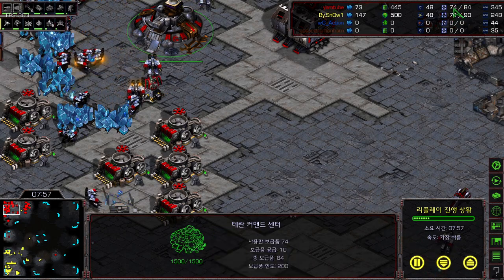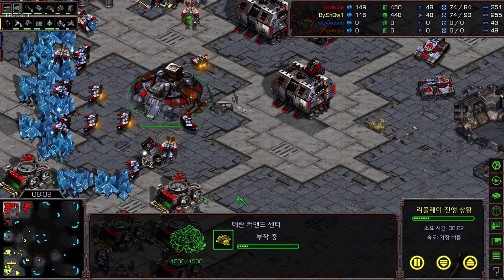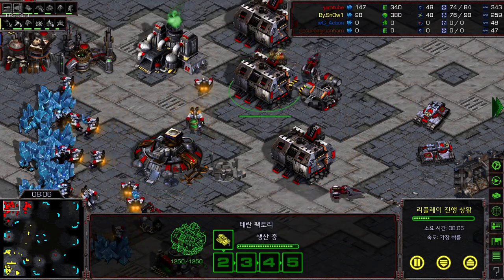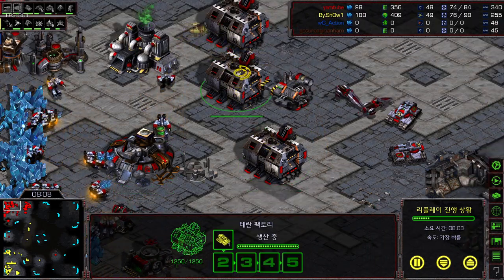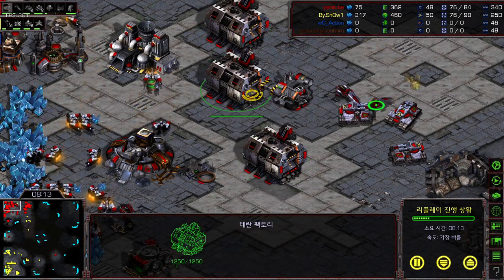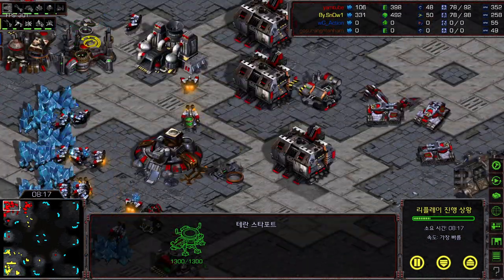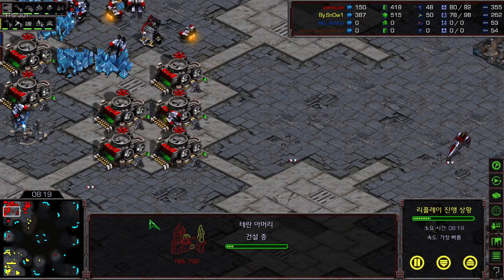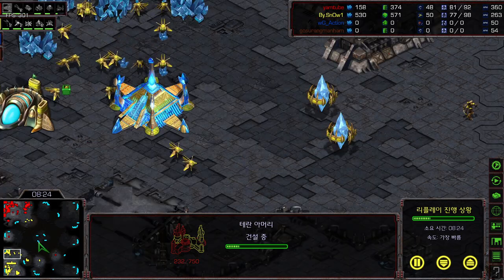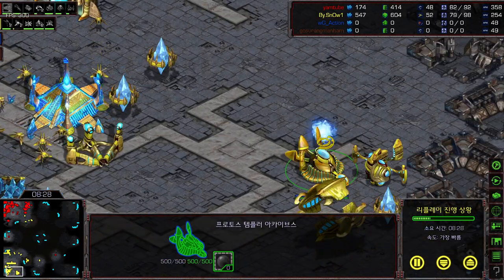On these 3 factories Rush will just constantly produce a single Tank and two Vultures, staying on this single add-on because he needs the gas to start his second Armory for plus-2. We've been looking at Rush's base a lot, so now let's look at Snow's base. Arbiter Tribunal finished. Third Nexus finished. Snow will now send his probes. Four gateways, six gateways. Snow is actually not producing too much army, because he knows this is a standard 2-1 upgrade Terran, so instead of focusing on too many units he wants to tech up and build a fourth Nexus.